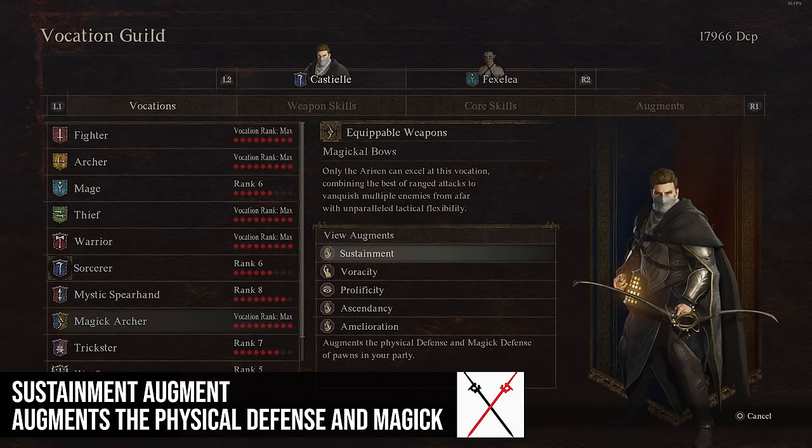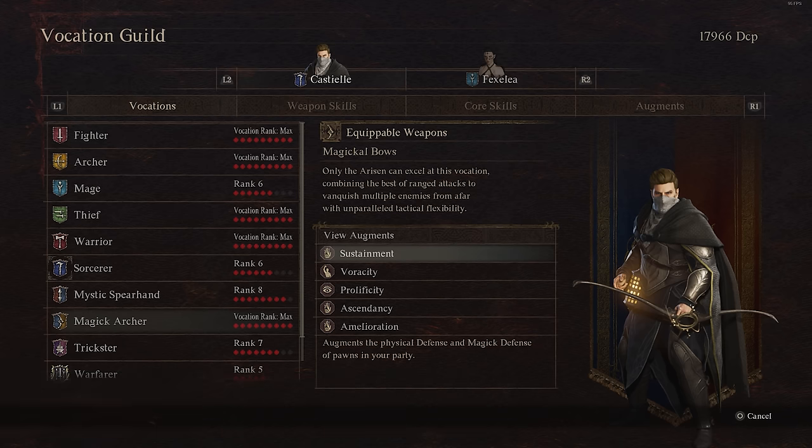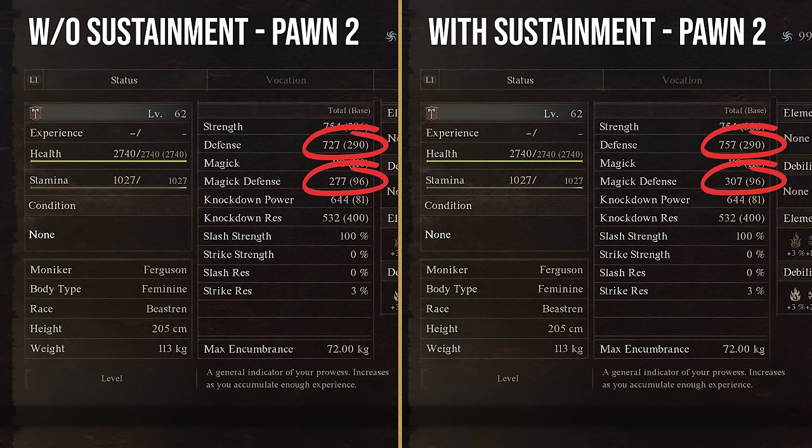Moving to Magic Archer augments, Sustainment increases the Physical Defense and Magic Defense of the pawns in your party by 30 each. That's not a small amount — 30 in each of these is not bad, and it's definitely one worth considering.